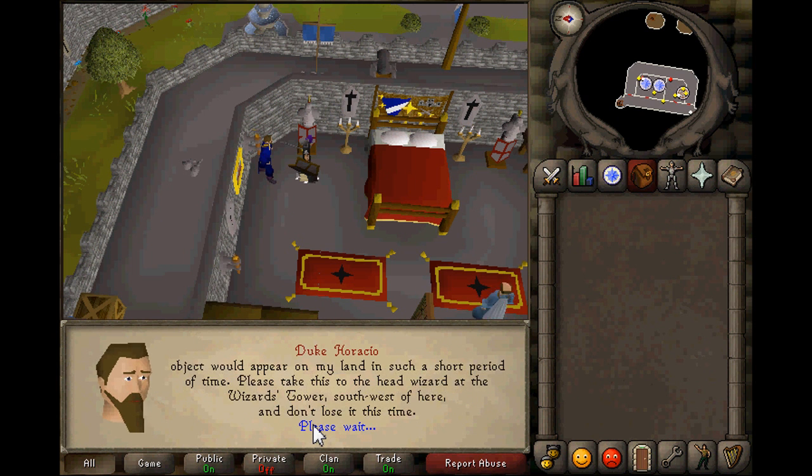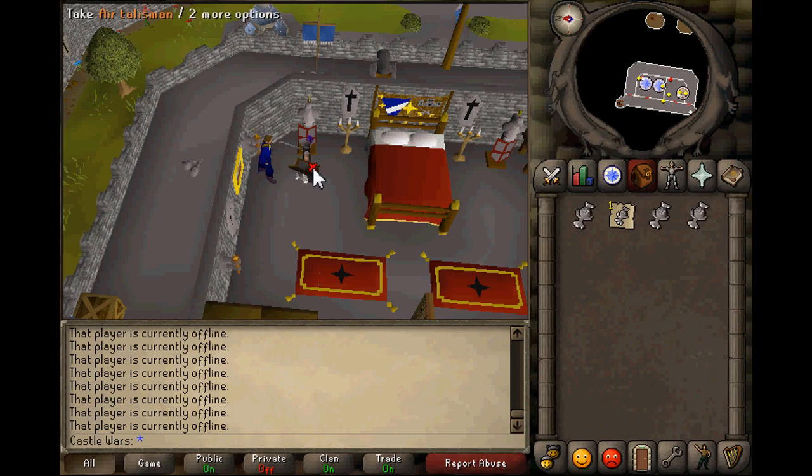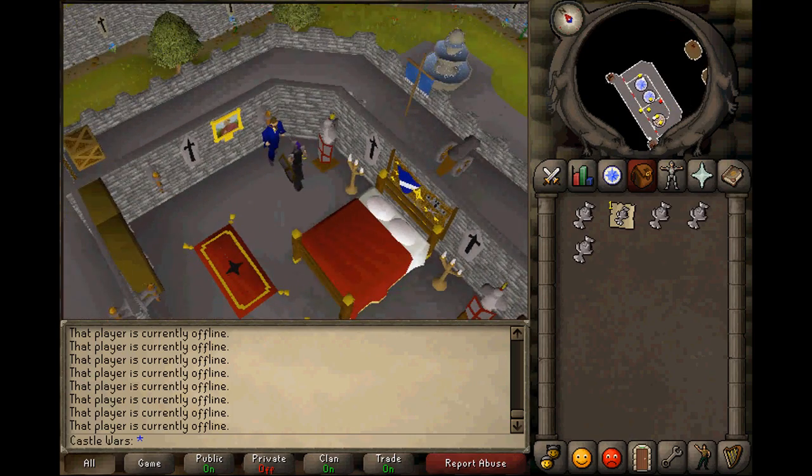After you get the air talisman from the Duke, you head over to the Wizard's Tower. It's a bit of a walk but it's not too bad really.